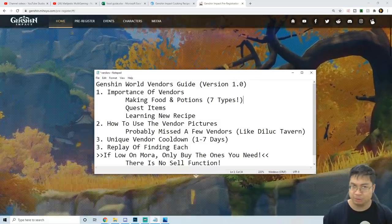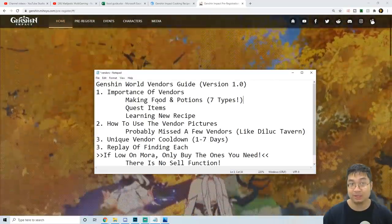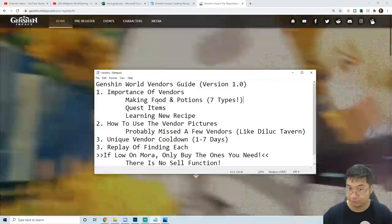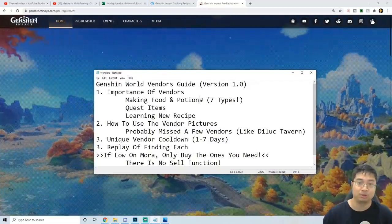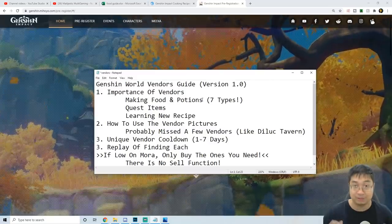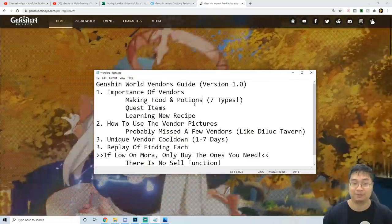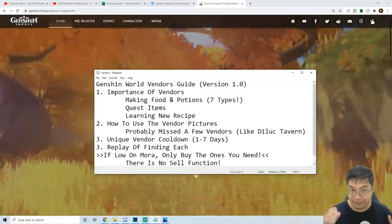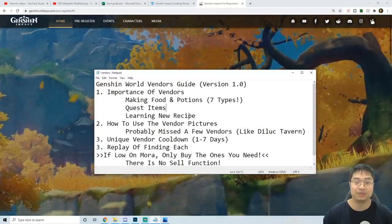You might be wondering why we want the vendor's guide and why we want to know the location of vendors. There are several reasons. Firstly, it's to make food. There are multiple types of food: stamina food, defense food, attack food, restoration food, reviving food, and also two types of potions. We can go with the status defense potion or increase your damage by 25% for the relative status. Some of the food can also be used in quests — side quests, world quests, or even the main quest. We can also buy and purchase new recipes from the vendors.